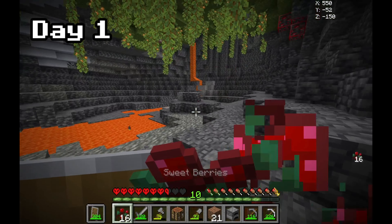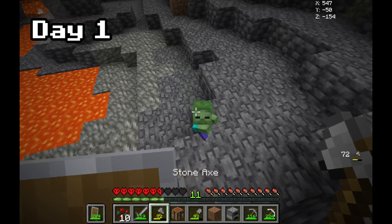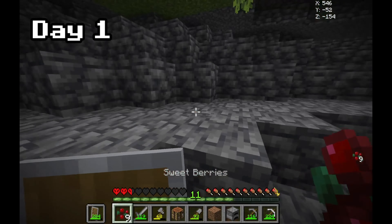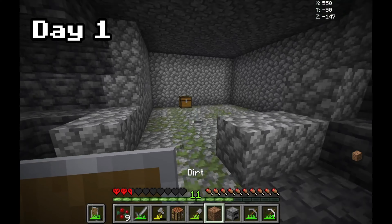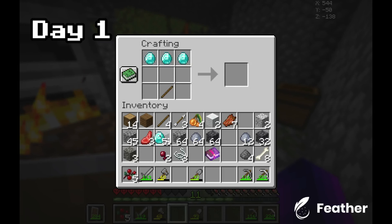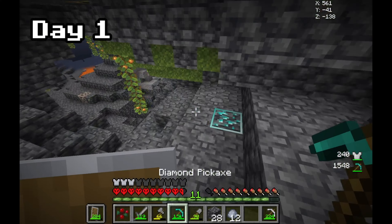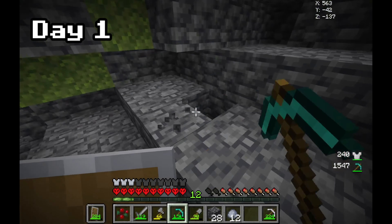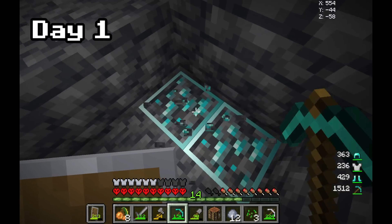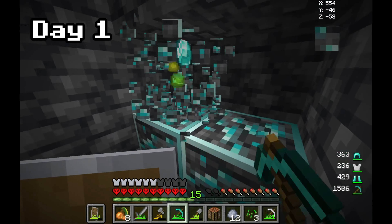We might as well take some of these glow berries. Oh my god, we were literally on two hearts. I am not messing around anymore - I definitely need to smelt this iron and make myself a chest plate. I'm gonna make a diamond pickaxe now. Oh wait, we found some more diamonds and the cave extends further. Wait - there's even more diamonds! My luck is way too good right now - it's another gigantic vein, at least eight diamonds again.